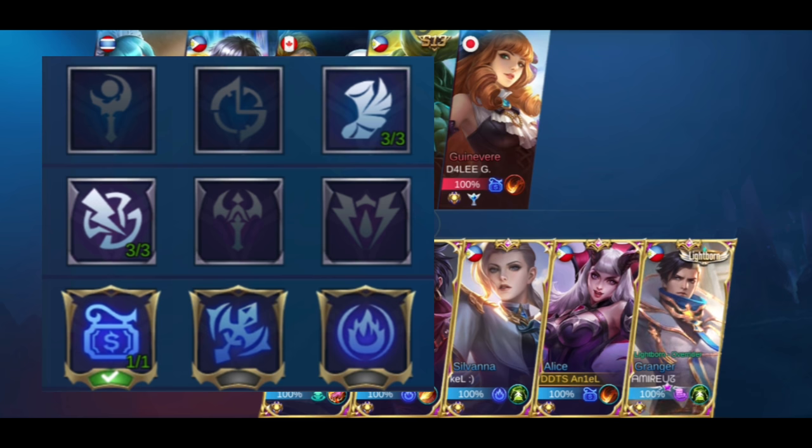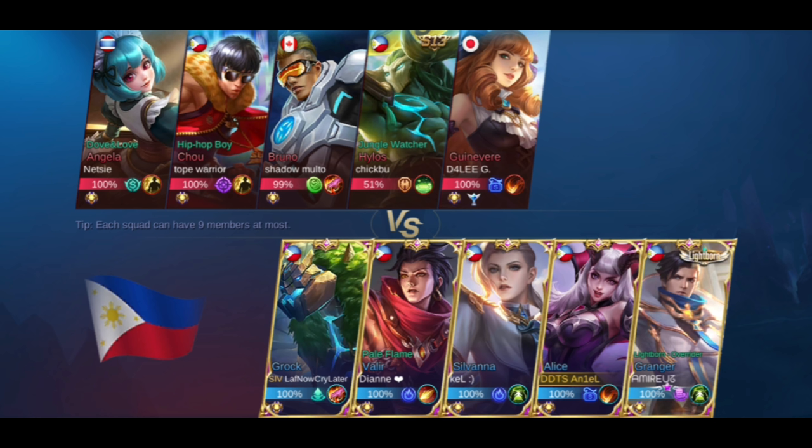It's important to fill your items immediately if your role is like this. Since we are in Mythical Glory rank, even in solo, duo, or trio, there are often funnels here. The opponent is funneling, so we funnel the Granger — it means we will be side lane Alice.